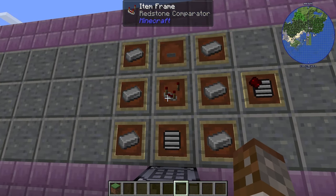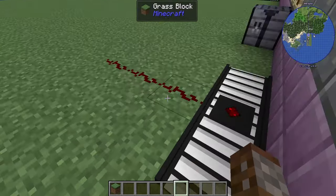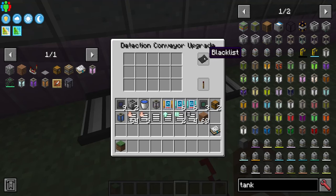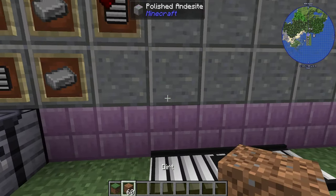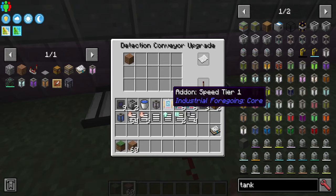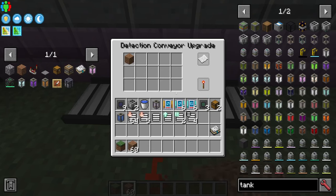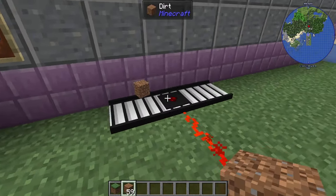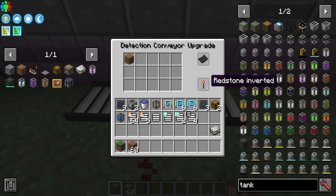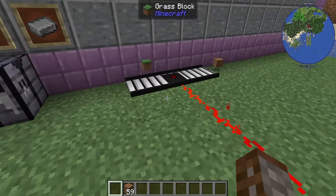The Detection Conveyor Belt is made with a redstone comparator and a pressure plate. It detects when items or players cross the belt and sends a redstone signal — by default the maximum strength of 15. You can set it to whitelist or blacklist mode to only trigger on specific items, and you can invert the signal so it turns off when a matching item passes instead of on.